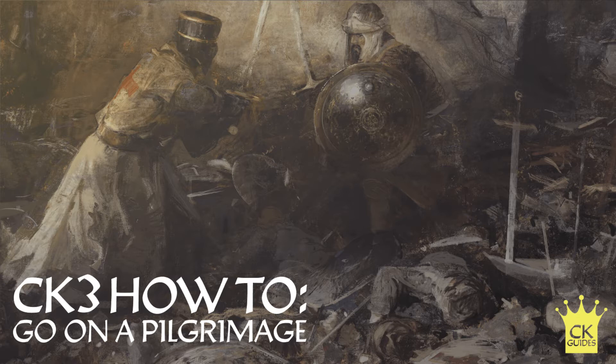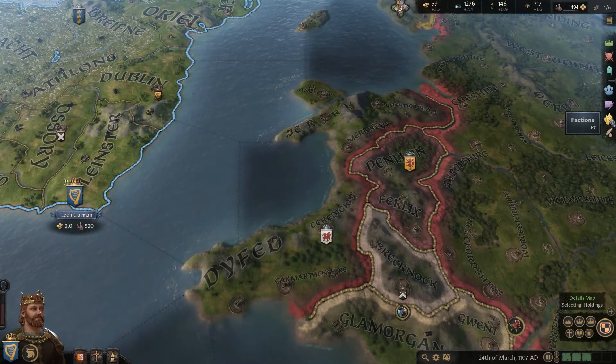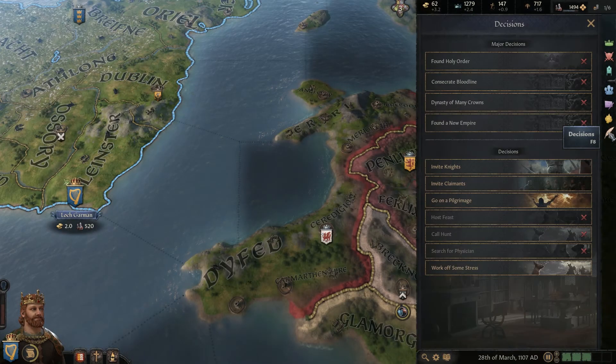Hey, what's up guys, it's Steven from Sweaty Pistol Gaming here to show you how to go on a pilgrimage in Crusader Kings 3. To start out going on a pilgrimage, you're gonna want to go to the decisions tab on the right side of the screen and then select 'Go on Pilgrimage'.